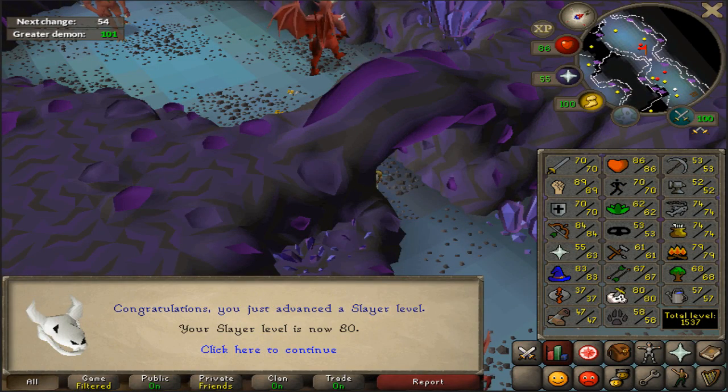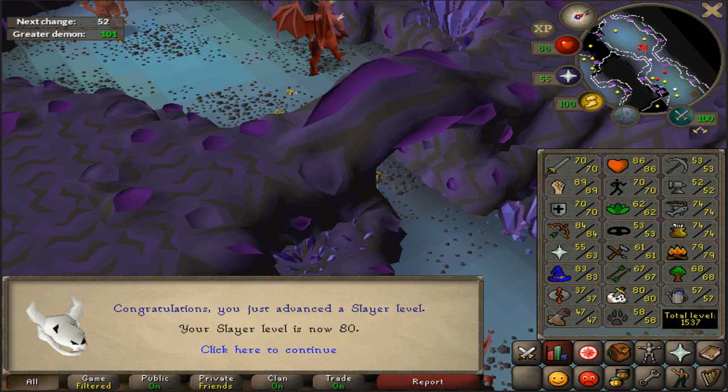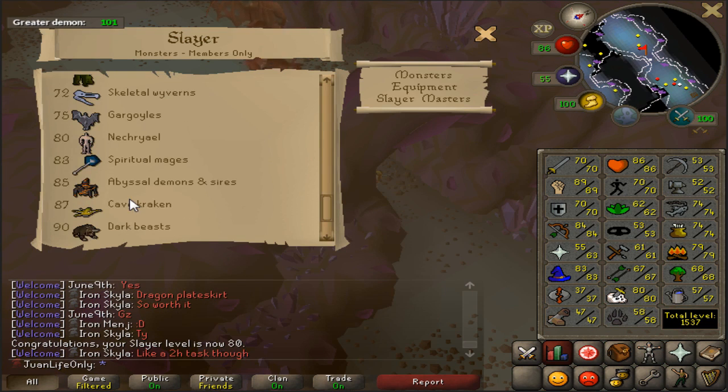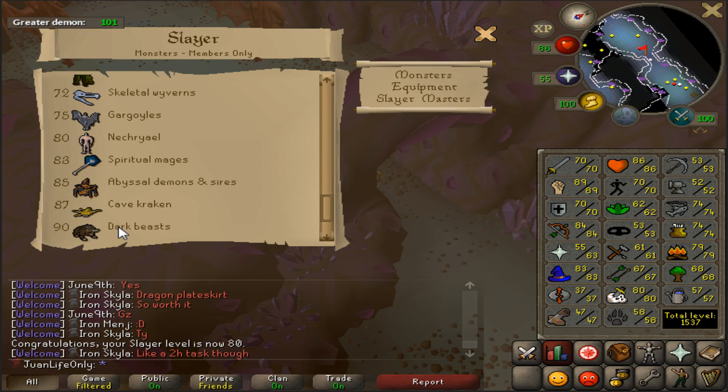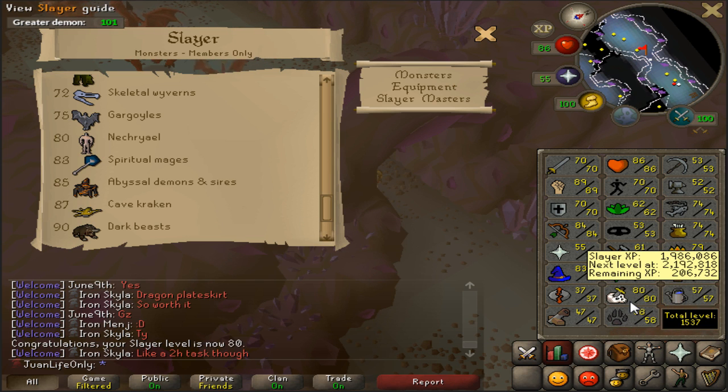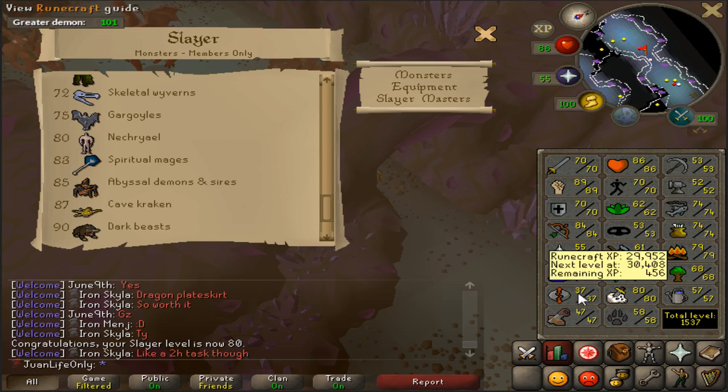There it is guys — we're not done yet, but this is such a nice number to be hitting right now on the Slayer level: 80 Slayer! That's a big, big deal. I can now kill Nechryael, which is a really good task nowadays and gonna give lots of good rewards. And had I gotten this before the boosting nerf, I would have probably had the whip by today. But it's okay — we'll have the whip in five more levels, but seven more long levels to go for the next big PVM challenge.